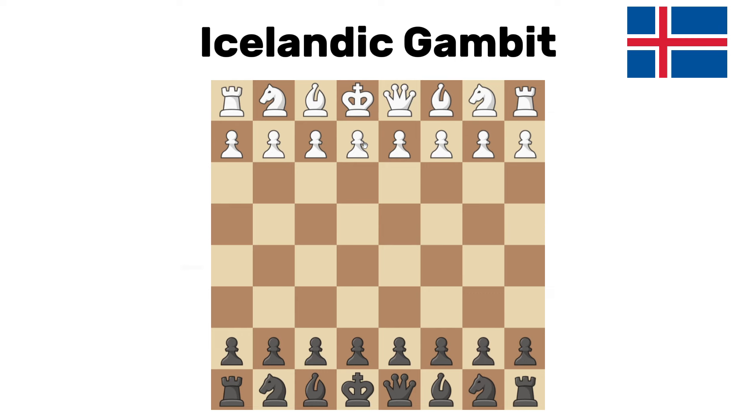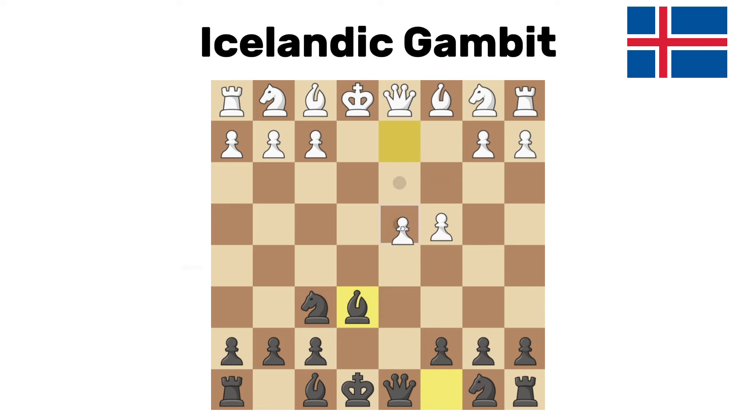Icelandic gambit. This is very strong. First we get a Scandinavian defense — white captures. Normally you take right back, but here you go for the modern: move the knight out, and after c4, white tries to really cling onto that pawn, and you go e6. After this trade, although you're down a pawn, having two pieces is really, really good. White can try d4, you can get this check, and these are super aggressive positions. This is actually one of my favorite gambits.